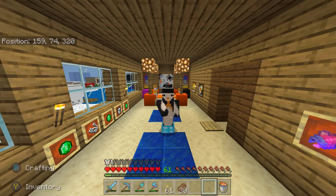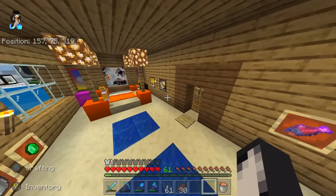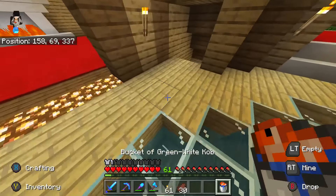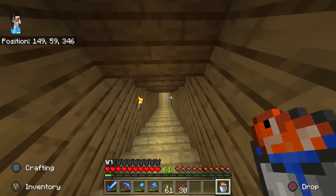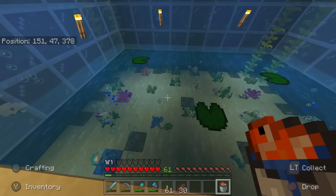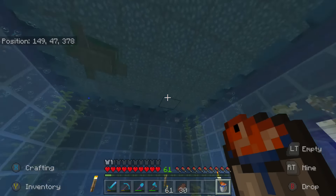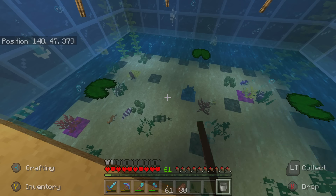Hey guys, this is SB and welcome back to another video inside my awesome world. First things first, we're going to add a new fish to the fish tank as always. Today we're adding a green white cob - a little cob in the fish. I'm so glad I fixed all my fish dying issues. Let's have a look at where we should put him. Look at this, thriving with fish, absolutely sea life everywhere, beautiful. Let's put him here.